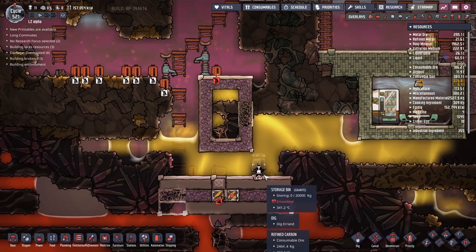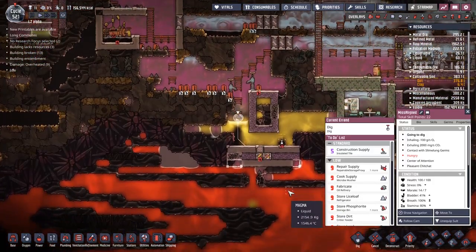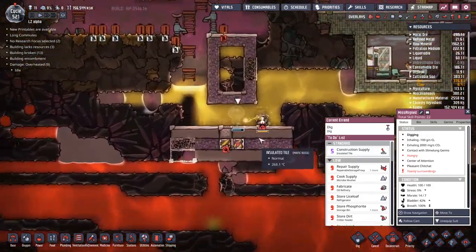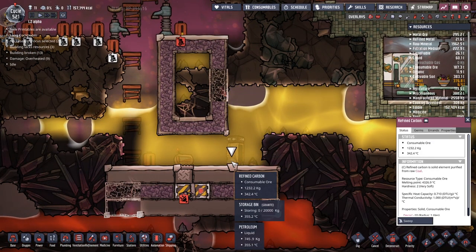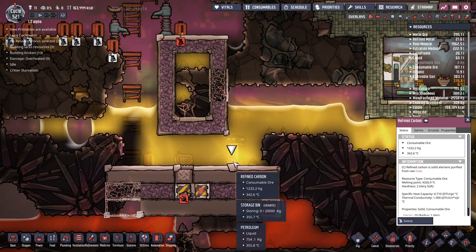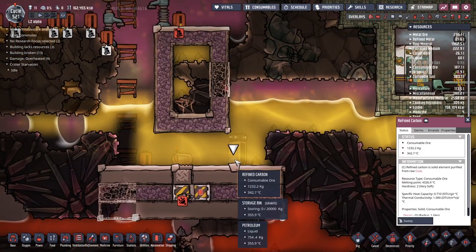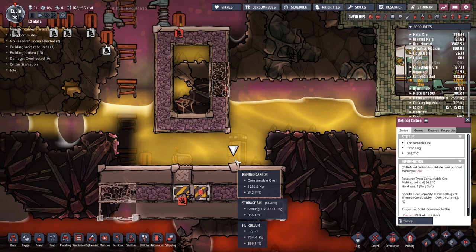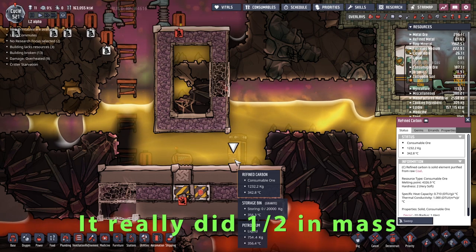Let's dig this up and see what happens to it. Missaligned is my super digger so she's going to come along and do this one for us. We've got all this refined carbon on the floor - what I'm most interested in is what happens to it. That's halved in sight - what? It definitely looks like we went from 2,000 to 1,000 kilograms - very interesting.